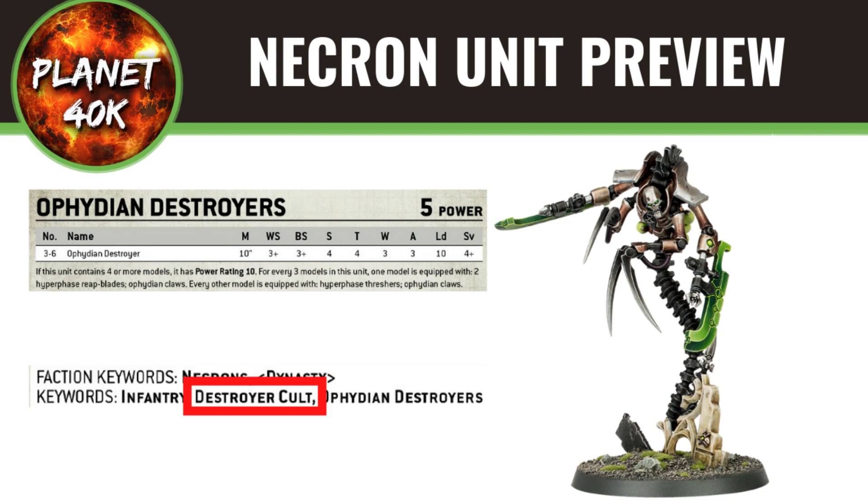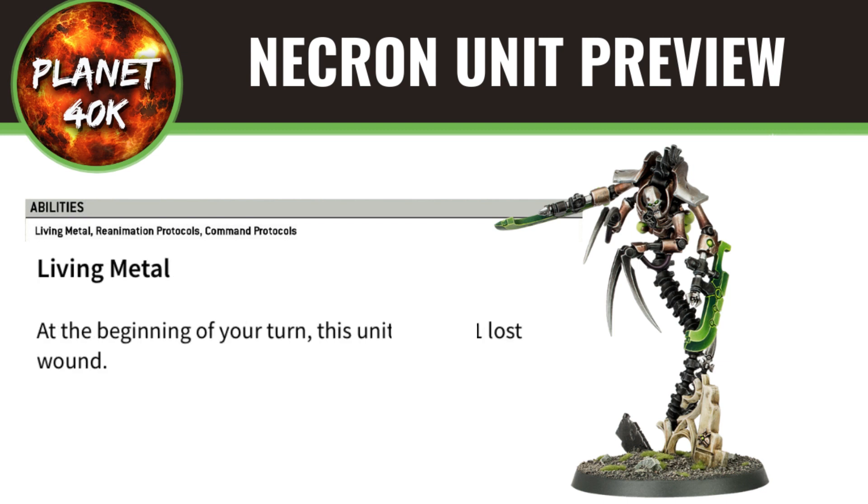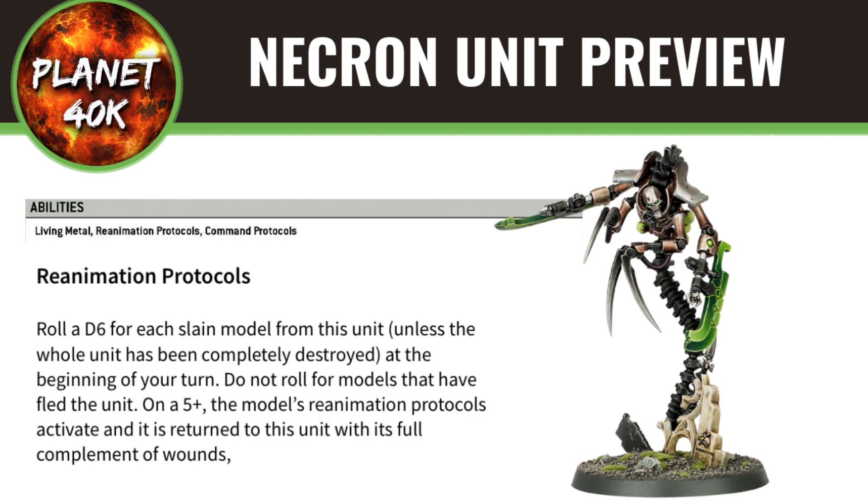Going on to abilities, they're quite stacked here. Starting off with Living Metal — they still have yet to confirm how the new Living Metal rule will operate in the new book, so we're still going to have to go off what we currently know, which is regaining one lost wound at the start of the turn. This also applies to Reanimation Protocols, which we don't know yet. Warhammer Community were asked about it at the end of the video but clearly didn't want to get into it, as it's going to be changing. I just hope it doesn't get nerfed.